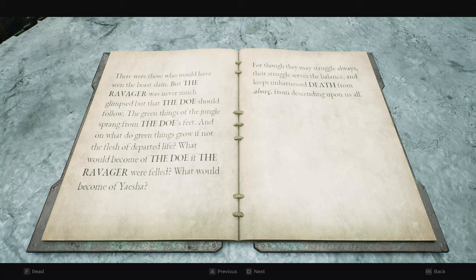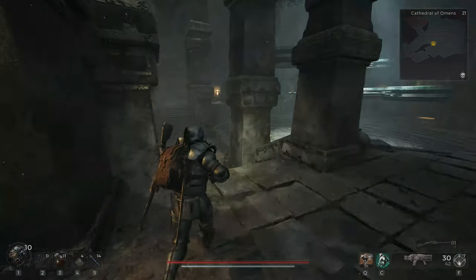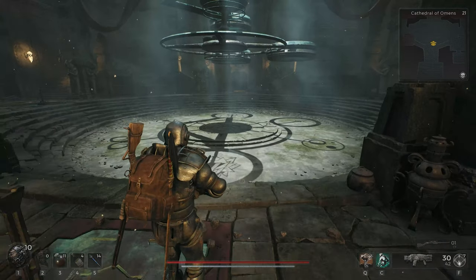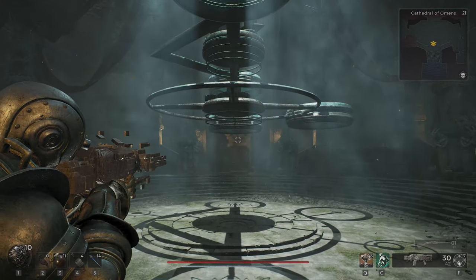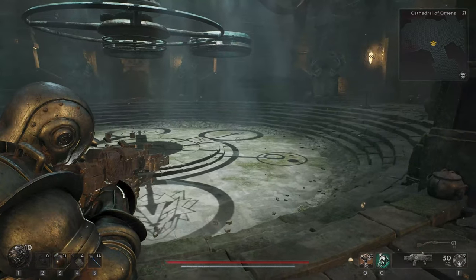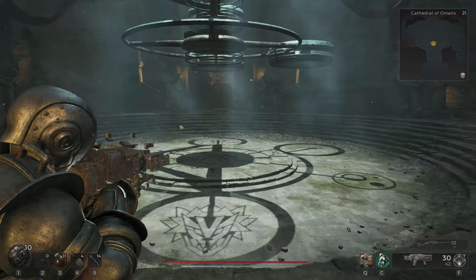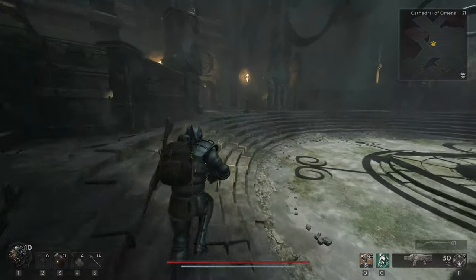You're also looking for the one italicized letter, and this one says 'Above.' So basically we need to have the circles around the Ravager symbol, the Doe symbol, and the Death symbol. Then you need the Death symbol to be above — basically the top of the triangle. From across the way we've got the symbol we're looking for and we're facing the right direction. The middle one has the triangle and the circle in the middle matching the door.